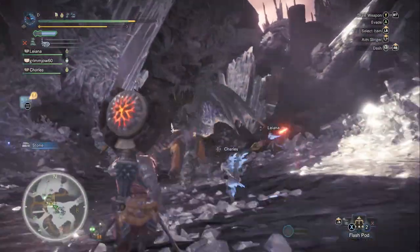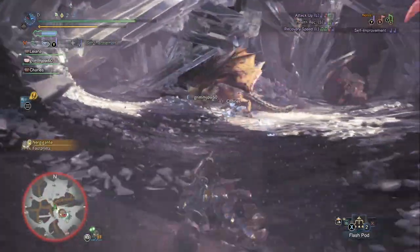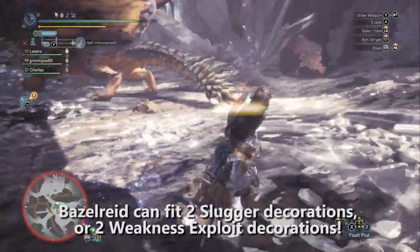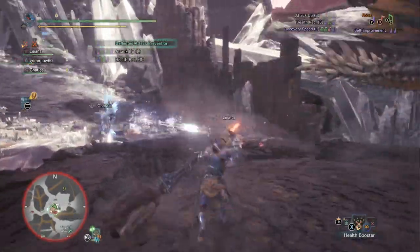You'll also notice it has 2 Rank 2 Decoration slots, which is always very useful. The KO Decoration — that's the Slugger Decoration — is a Rank 2 Decoration, so you could potentially just put 2 KO Decorations right in there.